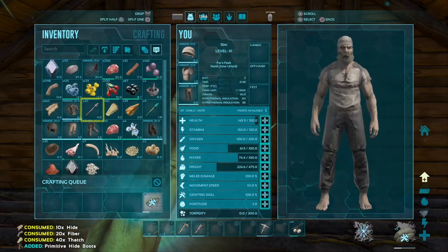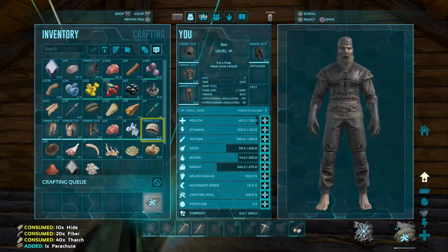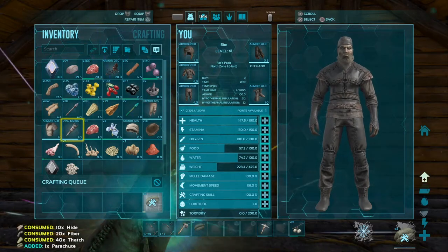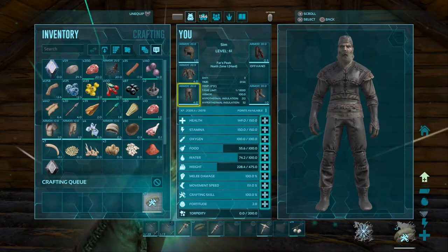We could tame Terror Birds and then just jump off the side of base and flap our little wings — because it's not really a flyer, it's more like a glider. Speaking of gliders, eventually we'll get Rock Drakes, and that'd be a nice way to move around. Bloodstalkers too. Don't really care much for Manas.